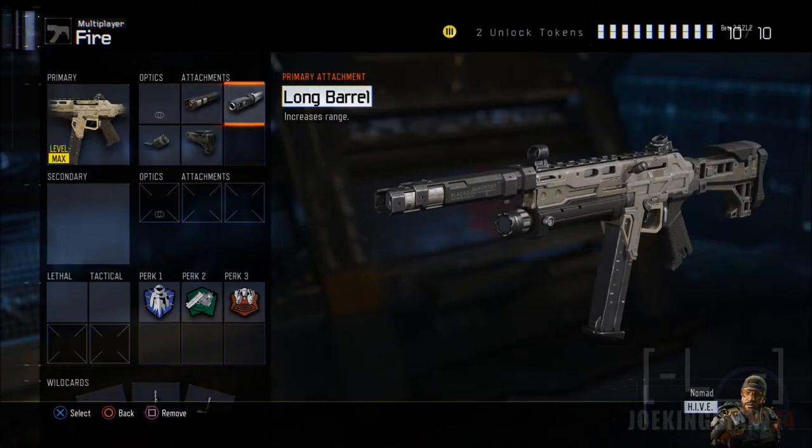Moving on to the next attachment: the long barrel. It is very important. It does affect range, and another thing it affects is hip fire — the hip fire becomes super dangerous in close quarters combat. You should be able to take out enemies with only around eight to ten bullets from the mag, so you're wasting about one third of your mag per enemy on hip fire. Without it, hip fire would take around half your mag, so you're effectively upgrading the damage a little bit more.